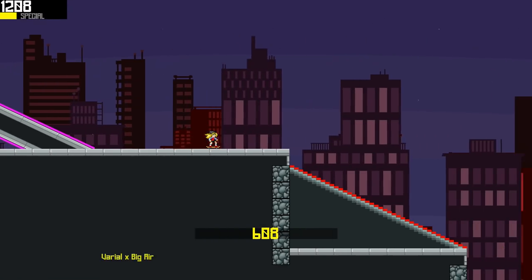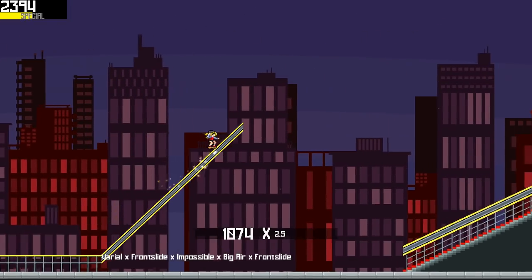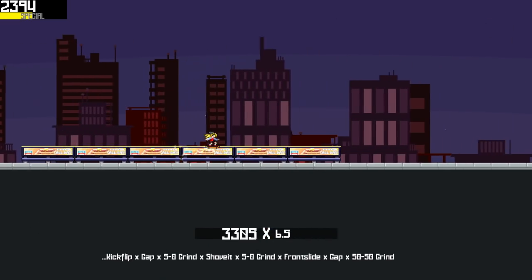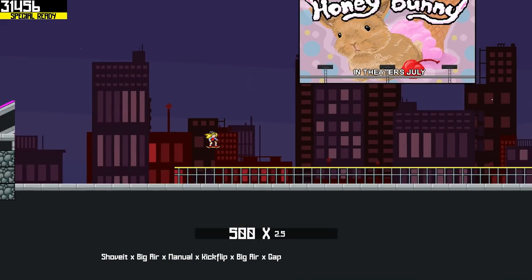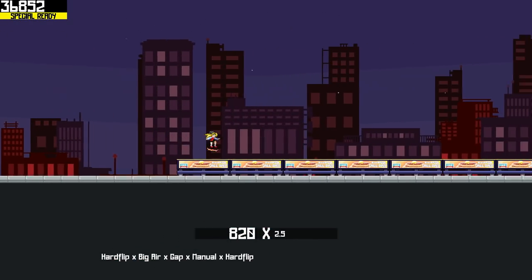One thing I haven't talked about is how you push yourself off. You can control your own speed using right trigger to actually push yourself off. But I have it on auto, so basically it's pushing off for me, which is fine because I'd rather just focus on doing the tricks. There's already enough stuff going on, to be honest.